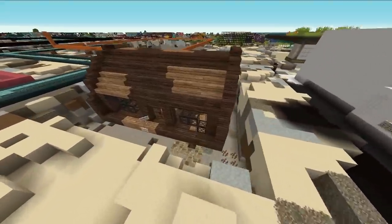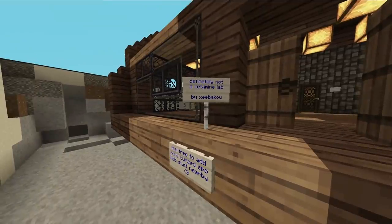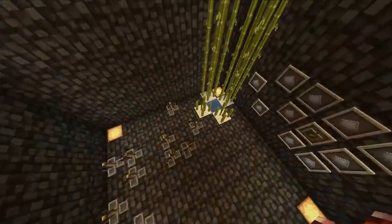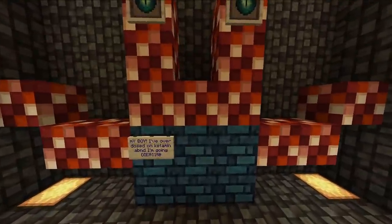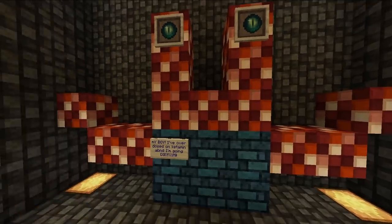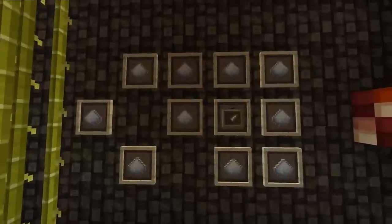Let's check on a few of the builds over here. I haven't seen the Krusty Krab in a while. Definitely not a ketamine lab — well, you know what? I'm glad. It's definitely not that. Oh god — my boy! I've overdosed on ketamine and I'm going to die. Why? No — that's not canon in SpongeBob.